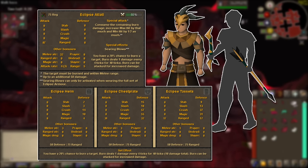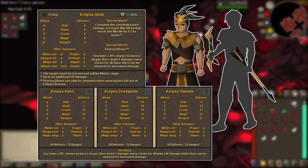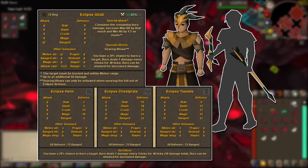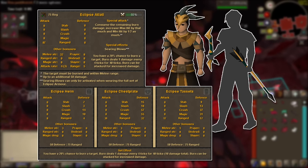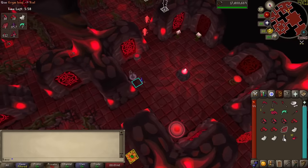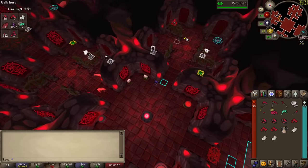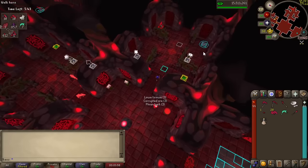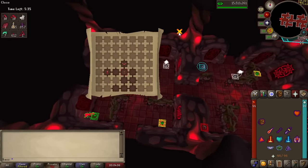When wearing the full Eclipse set, you have a 20% chance to inflict burn, which is a brand new effect to Old School RuneScape. When procced, your target will be dealt 1 point of damage every 4 ticks for 40 ticks — that's a total of 10 damage — but this effect can stack up to 5 times for maximum pain. The Eclipse Atlatl is the newest melee-ranged weapon, which will feature a special attack that consumes the remaining burn damage and increases your maximum damage by that number, as well as half that damage for your minimum hit. This set is for longer fights, aiming to chip down your enemy and then finish it off with powerful hits. It looks like these sets will all have their niche use, and only time can tell where all of these will shine outside of obviously Perilous Moons activities.